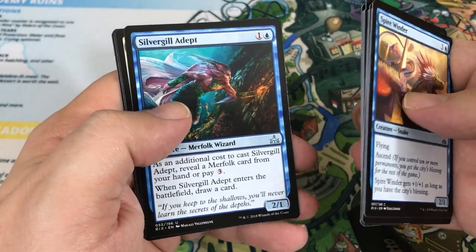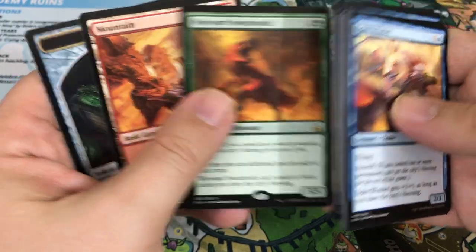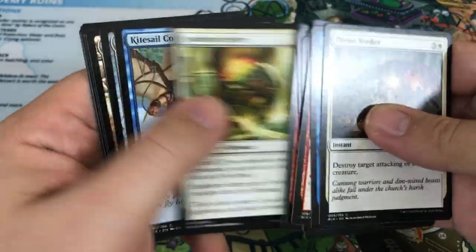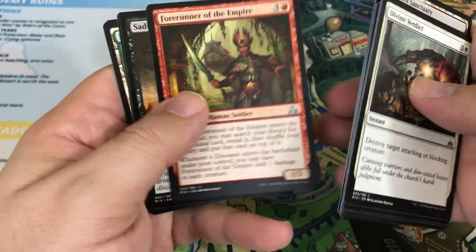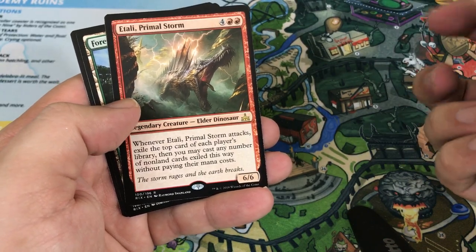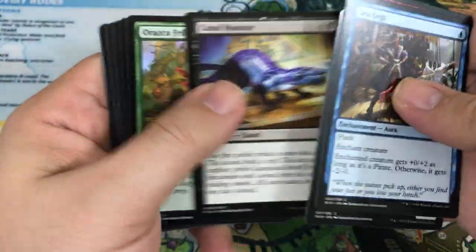Cherished Hatchling, Silvergill Adept — this one is of course a reprint — Pride of Conquerors. Our rare is Wayward Swordtooth. We are getting there now — I think we're about the halfway point. I'd like to get this video done around 15 minutes. Forsaken Sanctuary, Forerunner of the Empire, Sadistic Skymarcher. Our rare — hey, another one of the dinosaurs! This one's Tali Primal Storm — the red one. So we've hit three of them, plus an extra foil of the black one. Still only one Mythic though, a good one. We'll probably see some more Mythics before this is over.